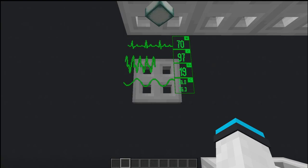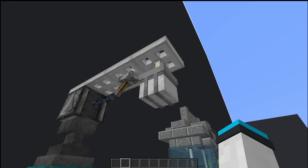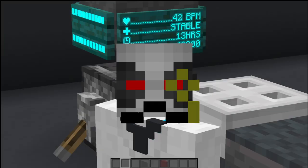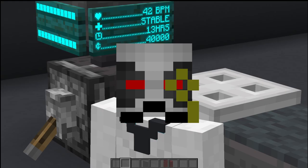Over here we have the slightly more sinister version, using the armor stand data pack to put a custom player head in as the light, and then using signs to make a display showing the heart rate, the patient's stable condition, how long they've been on the table, and how much it's going to cost them. So if you have a ripper doc or some kind of commercial doctor, you could have something like this that displays how much the person is going to be out of pocket.